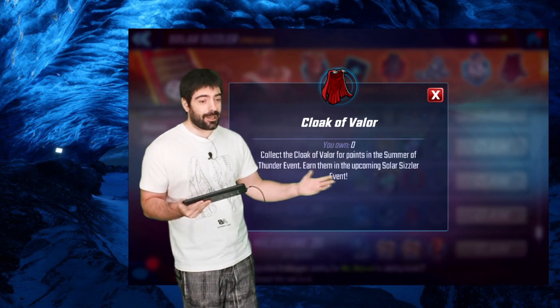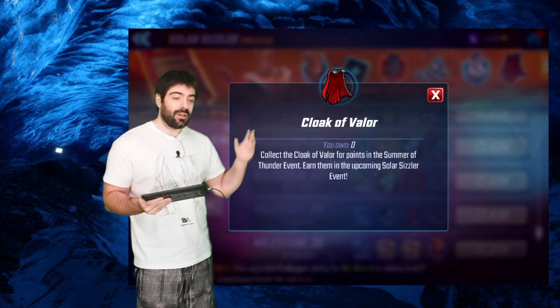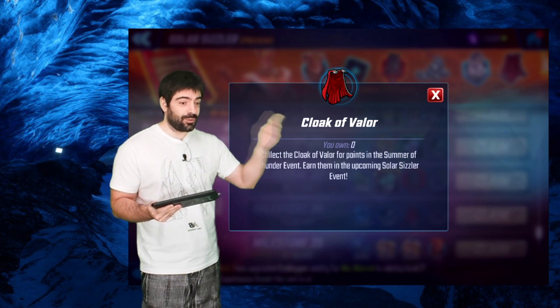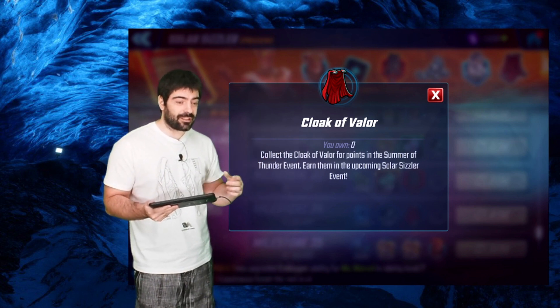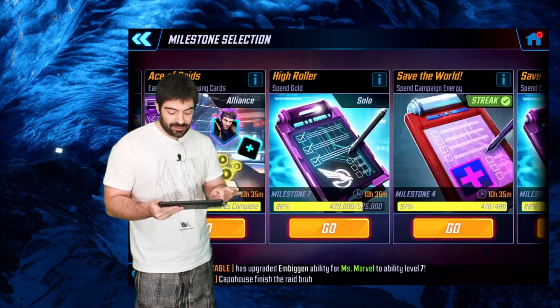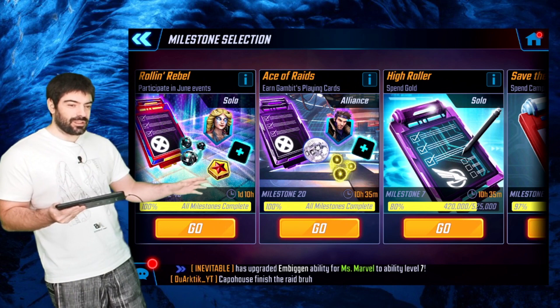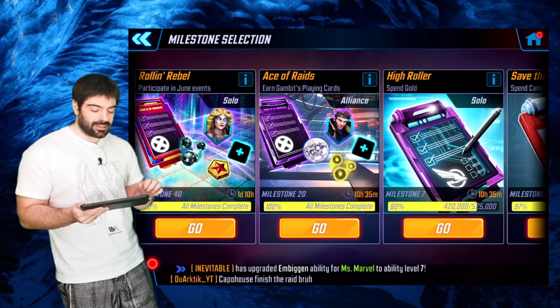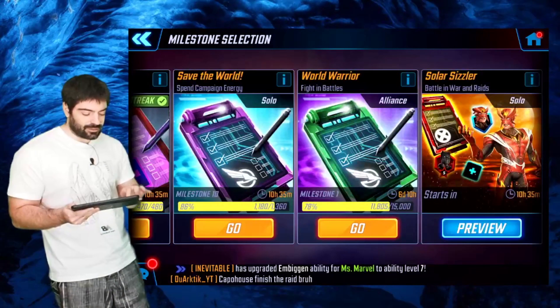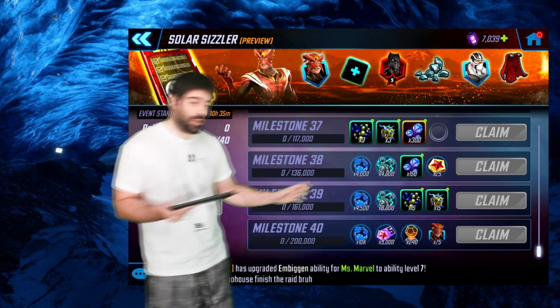The second important item is the Cape of Valor, which is for the upcoming Mighty Tour — a month-long event. You'll need this cloak; it's one of those items that gives you a lot of points, similar to the Dazzler event where you needed the bracelet. For the next one you'll need that Cape of Valor.